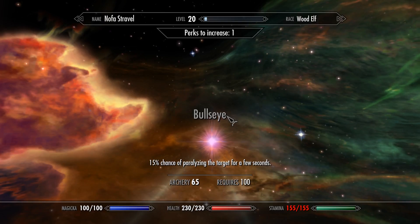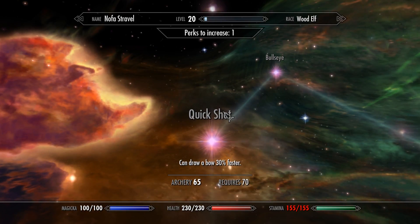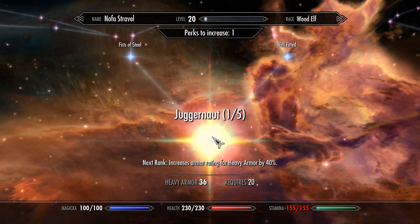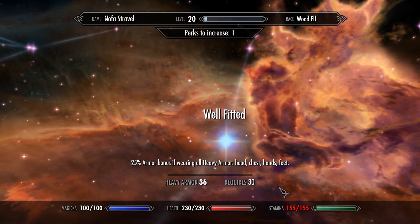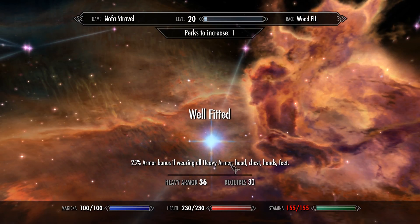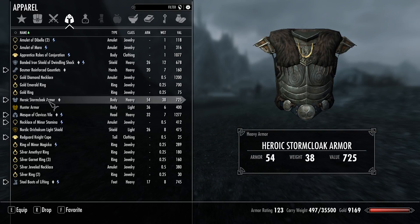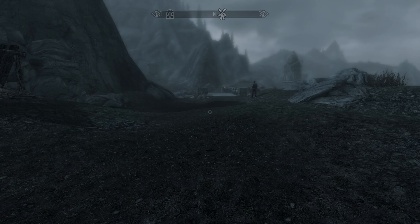In the archery skill tree I'm only five levels away from the Ranger perk — draw 30% faster. For armor, I have Fists of Steel (unarmed attacks with heavy gauntlets do extra damage) and I'm checking if I qualify for the 25% armor bonus from wearing a full set of heavy armor on head, chest, hands, and feet. Yes — I am wearing heavy armor everywhere.